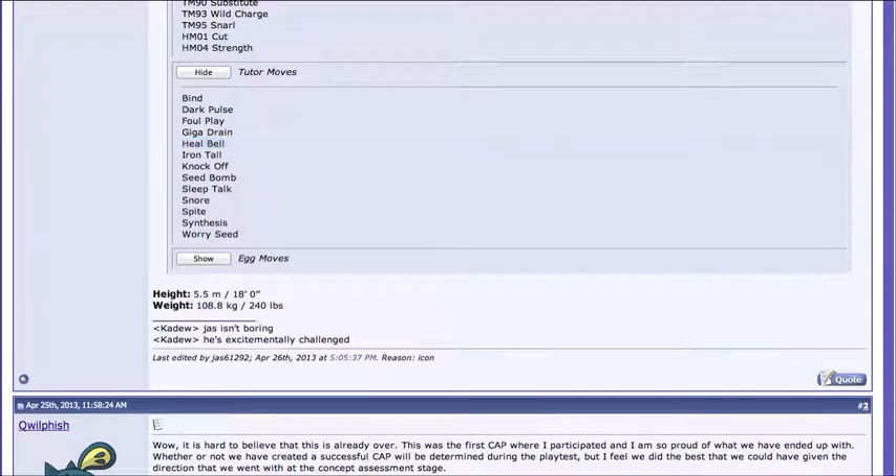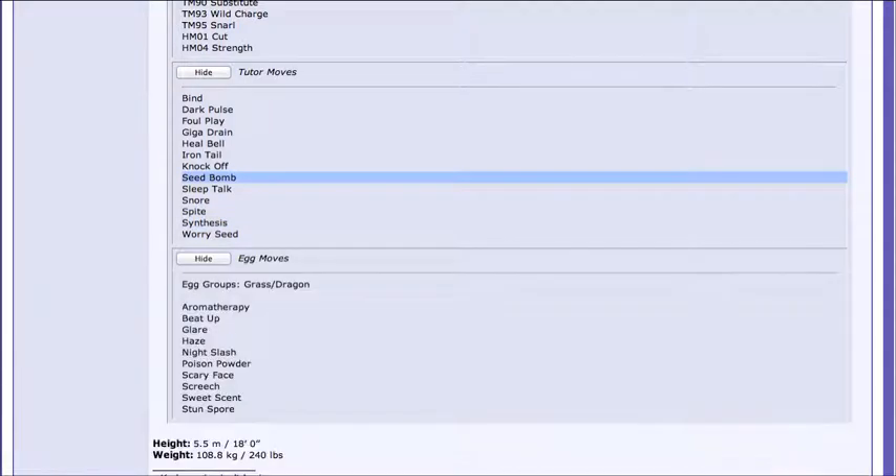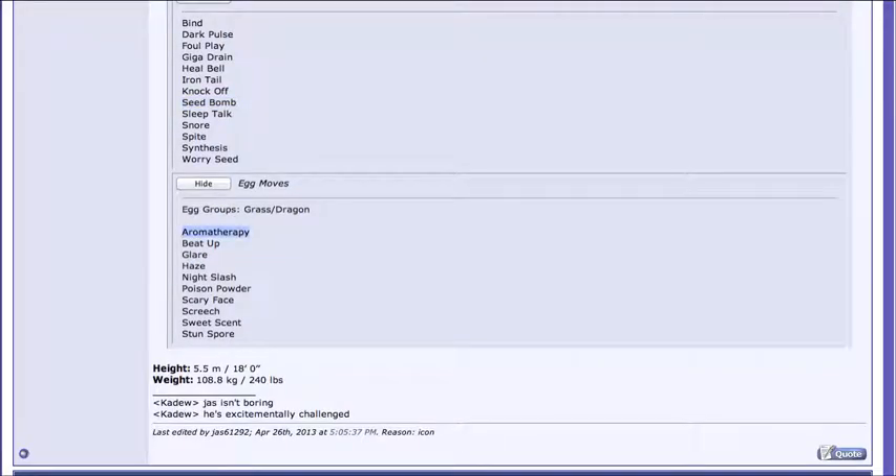Other people disagree about Heal Bell. It also gets Synthesis, Aromatherapy — the same thing as Heal Bell, so if you complain about Heal Bell, give it Aromatherapy instead. And Glare — I actually gave mine Glare. Glare is a really cool move. It paralyzes foes regardless of their type. Thunder Wave isn't as good as Glare, because Thunder Wave cannot paralyze Ground types, but Glare can. It also gets Stun Spore, but I gave mine Glare.